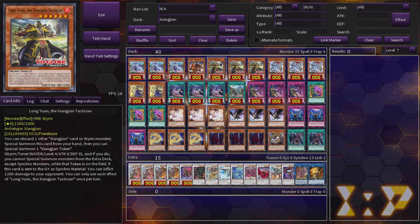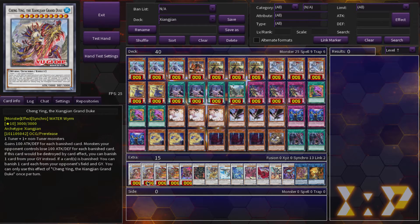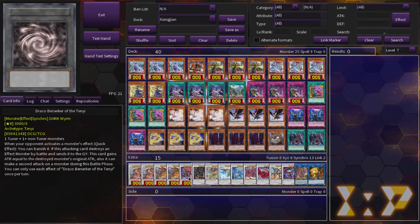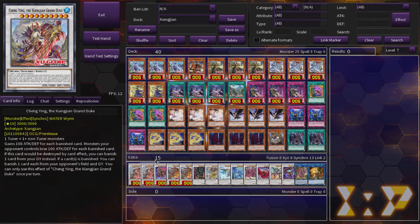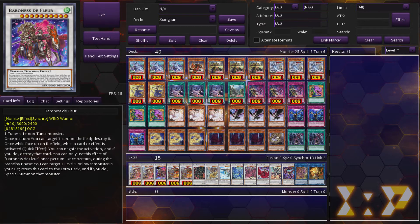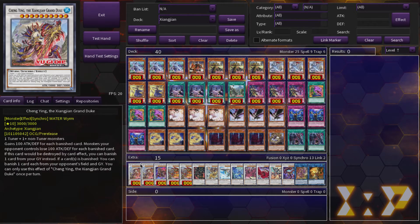With Longyuan you go into your Synchro Level 10 plays, which can be either Chen Ying or Baroness de Fleur — which still hasn't been announced, I think she's coming in January. Either of them, depending on what you're facing, you're pretty good. They have broken effects, I'll talk about them later.